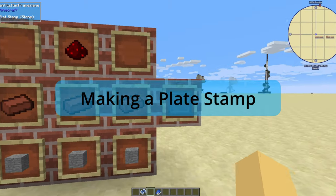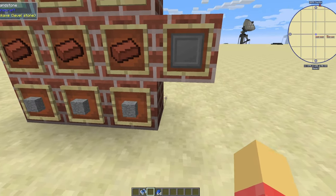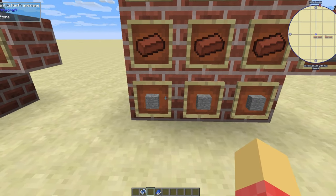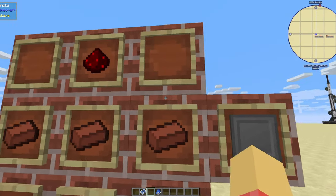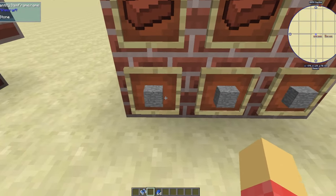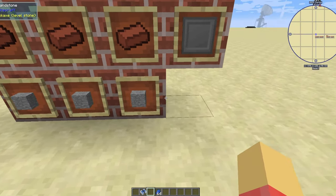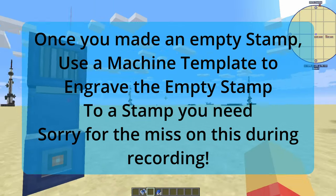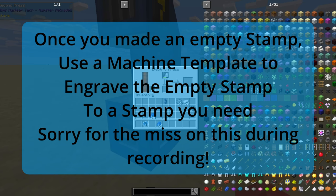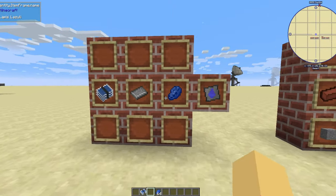To make a plate stamp — this is for the stone one — you use three pieces of stone at the bottom, a block of stone, then bricks, and a piece of redstone. The recipe is the same for each stamp; the only difference is the bottom three slots. For example, it would be steel ingots if you wanted to make a steel stamp. Once you have your stamp, you throw in the iron ingots to get an iron plate.